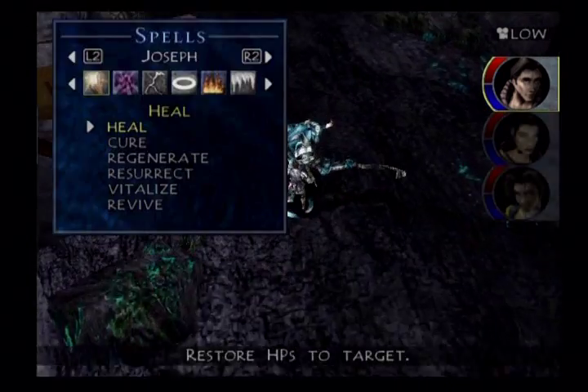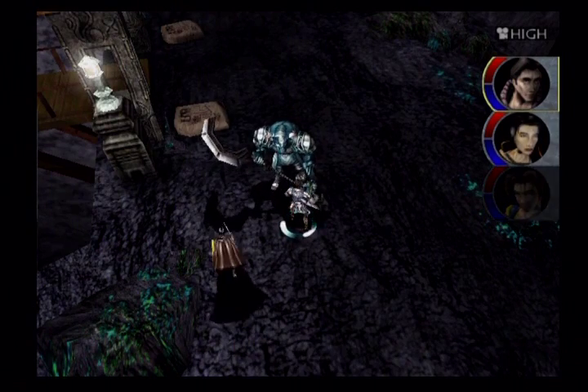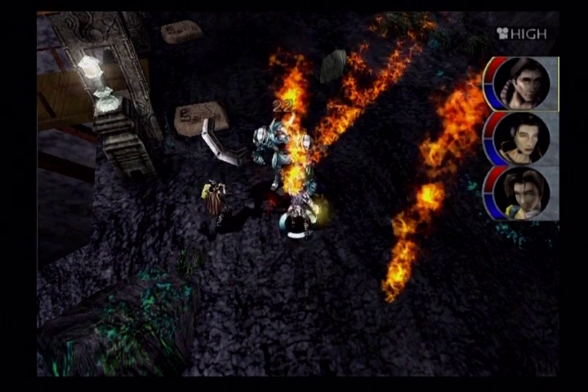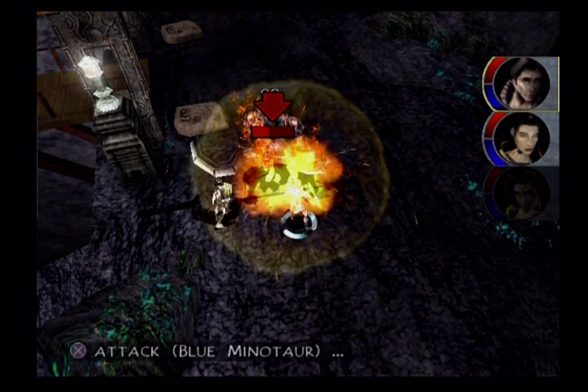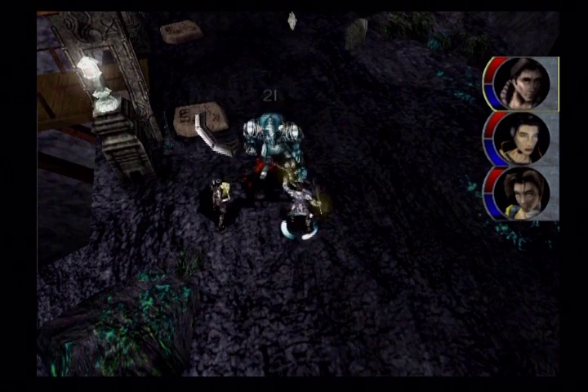Now, these Blue Minotaurs here - they are weak to fire. So I recommend casting Meteor Storm on them. Trip and Backstab also works, but Dual Meteor Storm ought to do the trick.